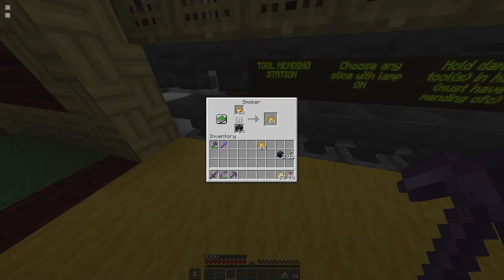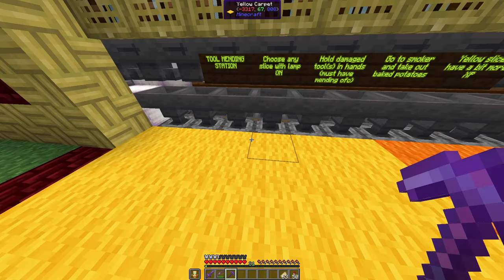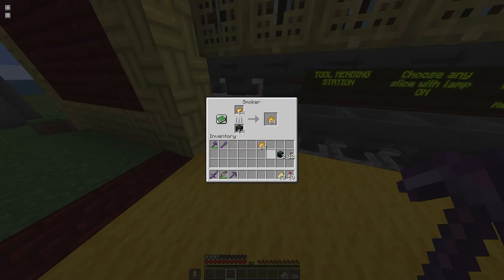A lot of you will say that cactus is a better way to gain XP, at least on Java, because it gives one XP per cactus. But there's no way to grow cactus without a player — you can't bone meal it. But the next best renewable thing are potatoes, which give a third of an XP, and using villagers and bone meal, you can fully automate their growth.